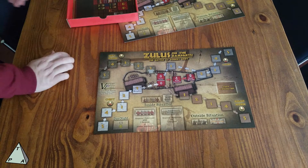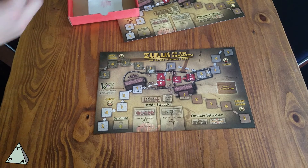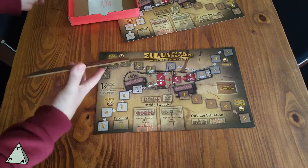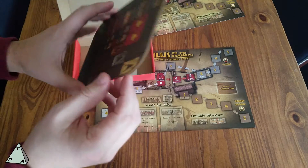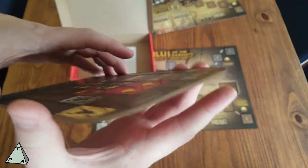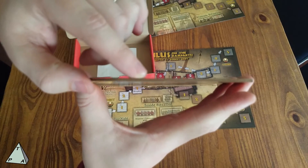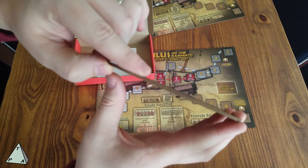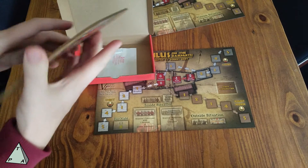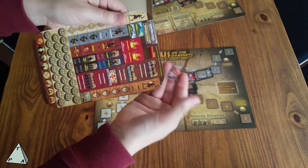You can actually smell how this was produced — you can smell the lasers and the cutters burn the board stock. And here we have the counter sheet. There are a lot of counters, and some of them are quite small, which is neat. It's two boards that have been pressed together and cut, so these have a very good thickness to them.